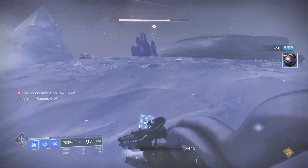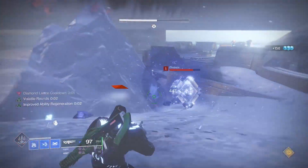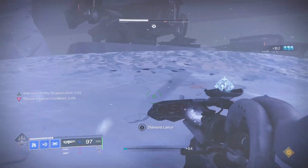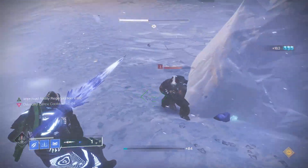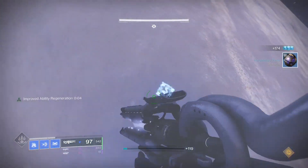Anyway, my damies, that is the build for today. This exotic both increases the amount of ice we can put out there and the ease with which we use it. Thumb it if you liked it, any questions or suggestions feel free to leave a comment down below, and as always — Tippy Tie my damies, Wadda Tie!